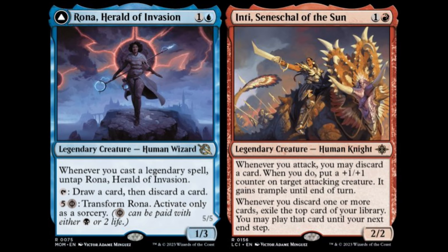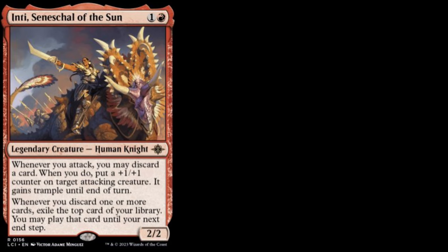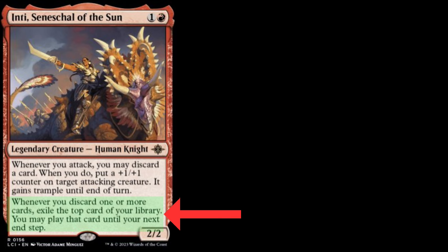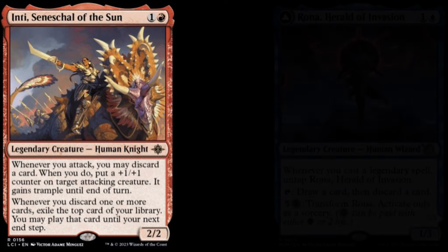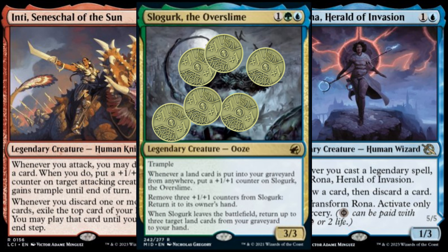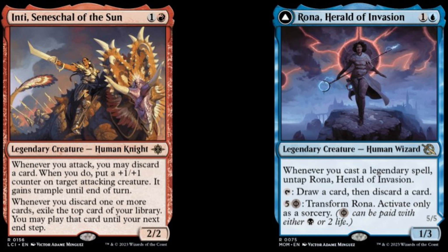Any card you discard will also trigger the new addition to the deck: Inti Seneschal of the Sun. Things start to get really silly when this Lost Caverns of Ixalan legend gets thrown into the mix. Not only is Inti's ability going to trigger every time you channel a land or discard to Rona, but because of the way Inti is worded you can even do it on your opponent's turn and still get to untap and play the cards exiled from Inti until your next end step. Between Inti and Rona it becomes a trivial matter to draw a pile of cards while putting eight or ten counters on a trampling Slogurk in one turn to swing in for lethal damage out of nowhere. It's no surprise that this deck is playing the full four copies of these crucial two-drop creatures.